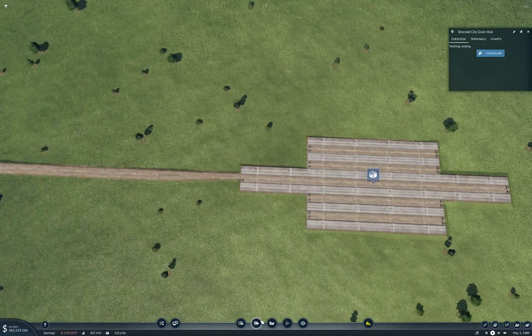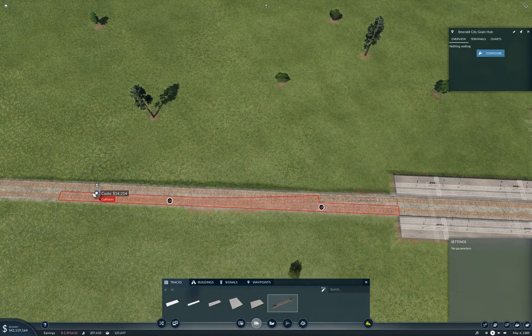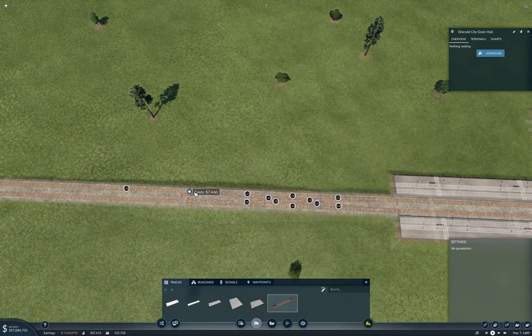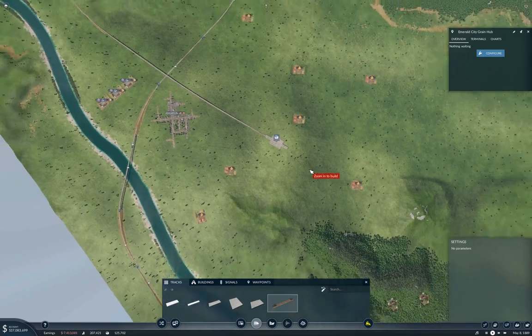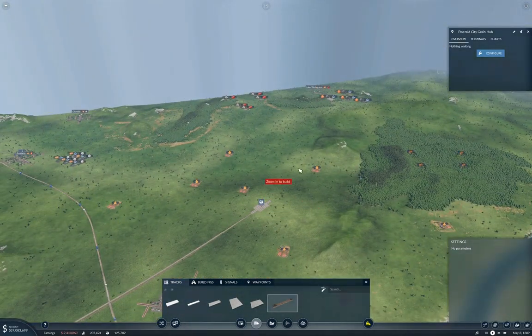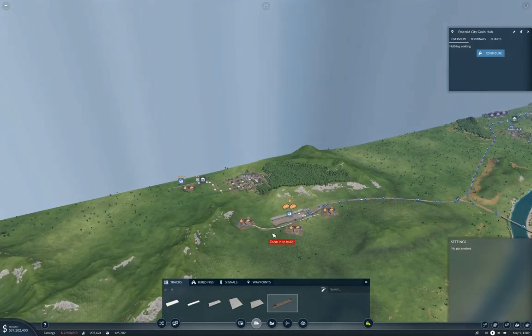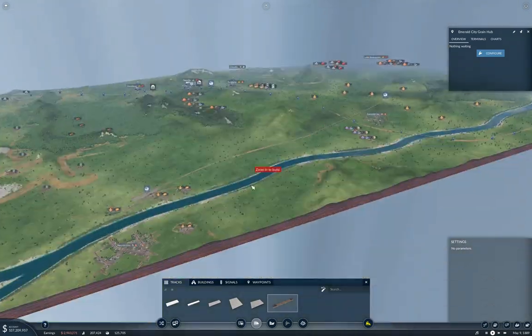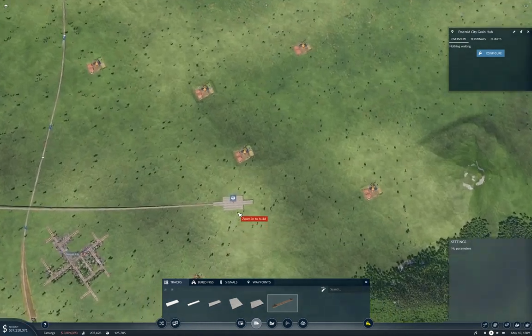We can run this around through here and bring it up to the Dog River location and start running grain and food back and forth there.